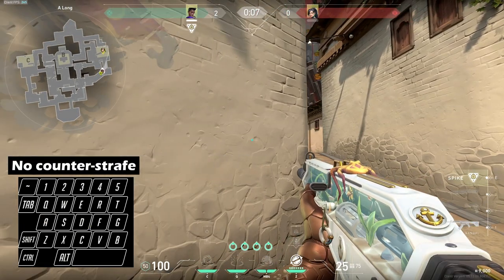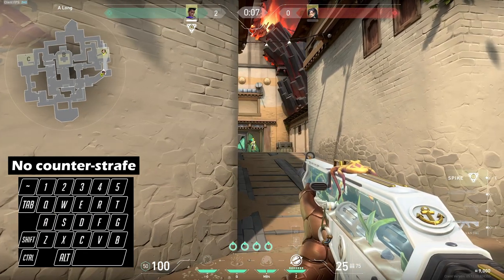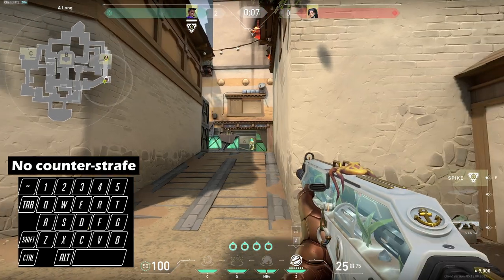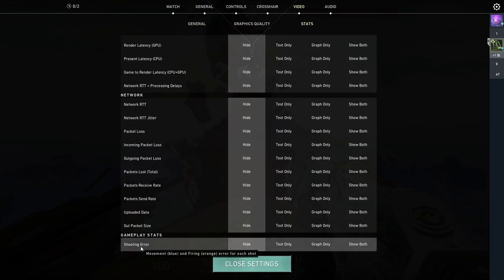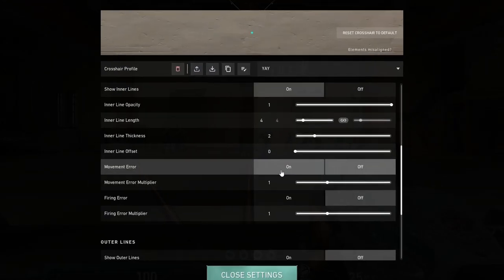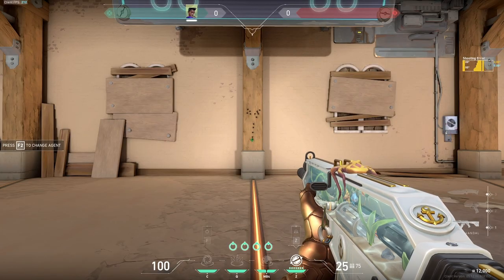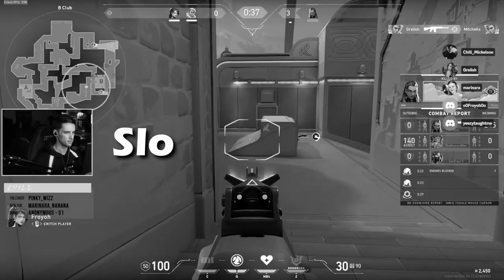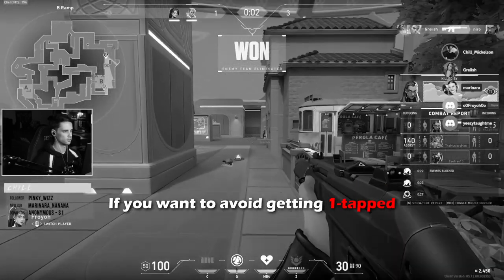In Valorant, you don't necessarily need to counter strafe by tapping the other directional key — this is mostly a comfort thing or a mechanic Counter Strike players keep when moving between games. You can simply hold A or D and let go after a quick burst of movement. Just make sure you come to a complete stop before firing. If you need help learning this mechanic, you can turn on the shooting error graph in settings by going to settings, video, stats, shooting error, and hit graph only. You can also turn on movement error and firing error, which expands your crosshair when you're moving and spraying to visualize how accurate your shot is. I left a crosshair code in the description if you want one with the settings ready to go.